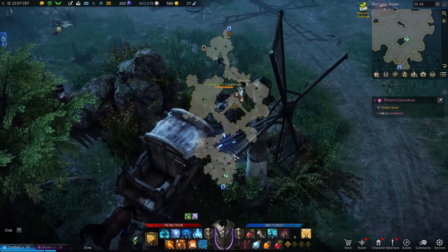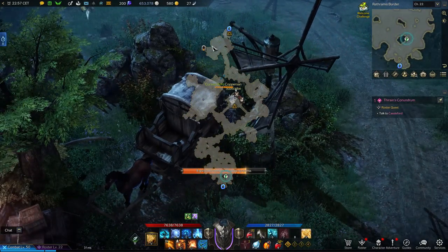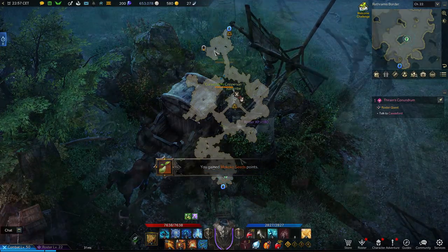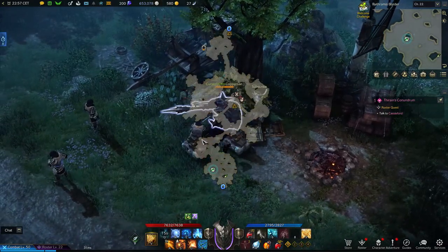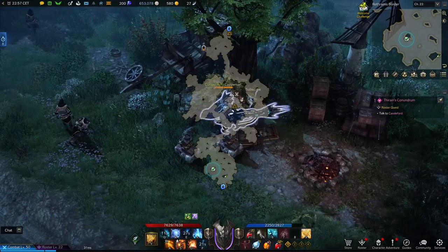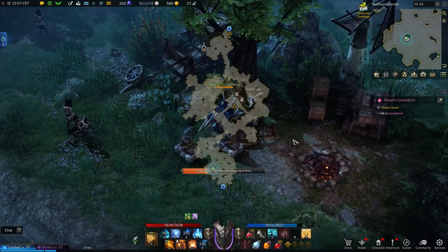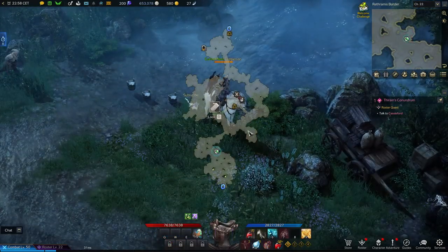All right, the next area already. There is one right here hidden behind the cart — also not too difficult. There are a few of them around here; there is one a little bit further ahead. And of course again we get interrupted — go away please. There is one over here as well. They are pretty close next to each other. There is also a hidden map in this area, so I will show you how to get there later.